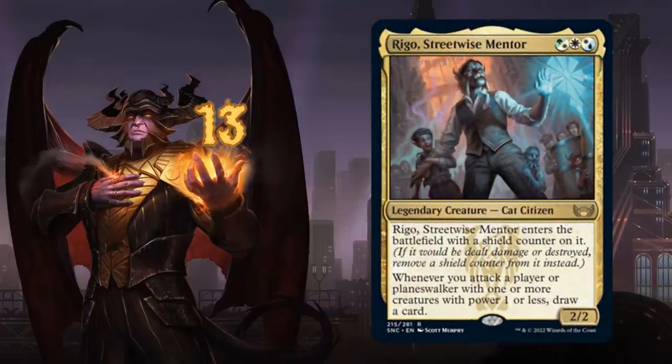At number 13 we've got Rigo, Streetwise Mentor, a 3-mana 2/2 legendary cat citizen. Rigo enters the battlefield with a shield counter, and whenever we attack a player or planeswalker with one or more creatures with power 1 or less, we draw a card. You want to play Rigo alongside small evasive creatures, the hybrid mana cost makes it fit into many decks, and the built-in protection through the shield counter makes it a worthy number 13.